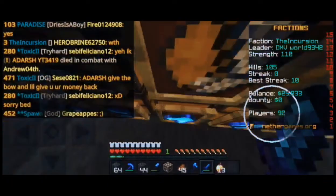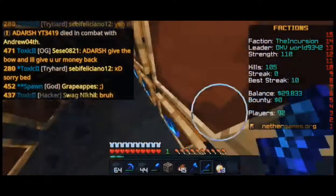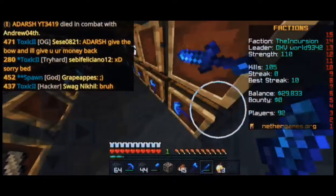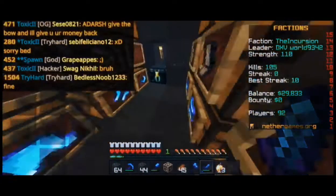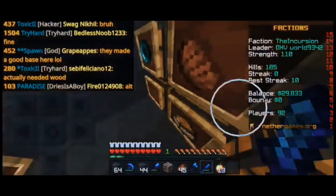If you do slash wild, you're gonna spawn within a 6k range from 0,0. So if you build from 10k away, there is no chance that anyone is just going to spawn in your base.